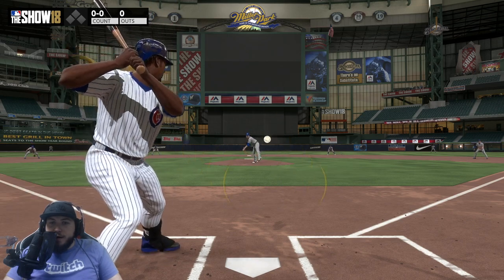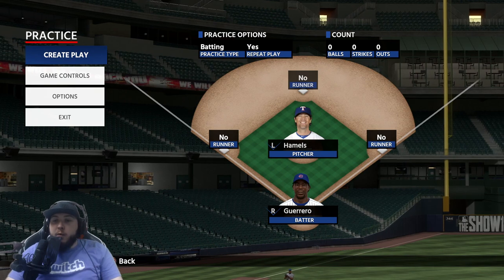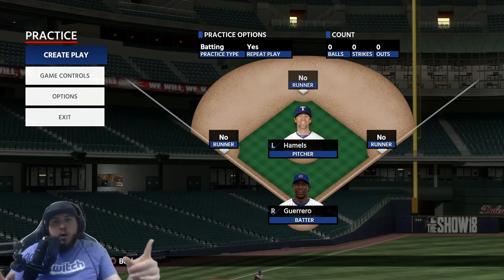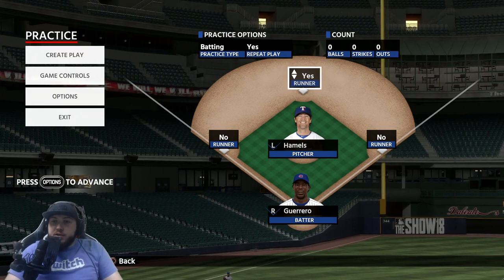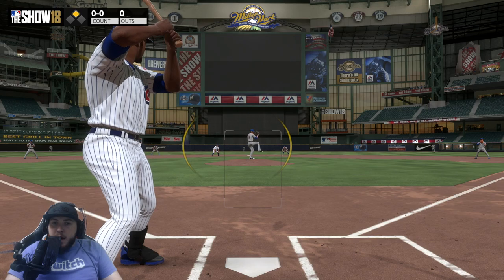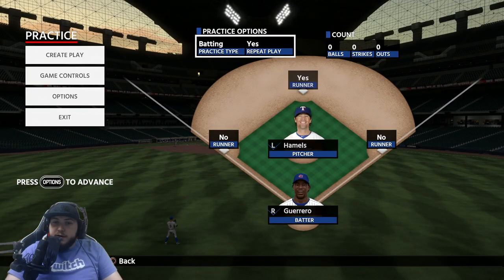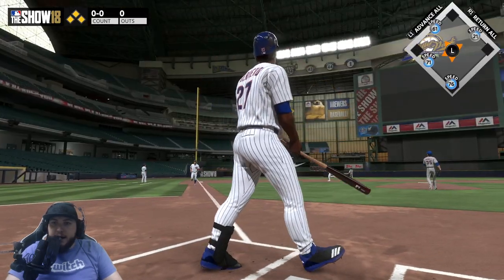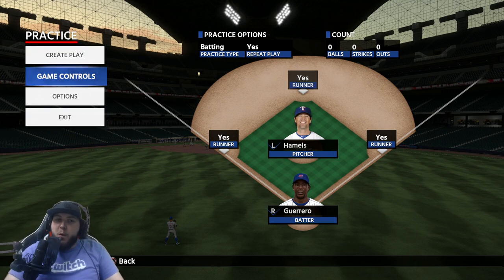Practice mode is going to be your friend this year. I'd recommend using practice mode if you have trouble hitting certain pitchers, hitting velocity, or hitting in certain situations. You can also use practice mode to put runners on — so if you want to practice having a runner on second base, see a guy come out of the slide step, learn their timings, and try to drive him in, you can do that. You can even load the bases in practice mode. Let's go Vlad — the no-doubter grand salami!